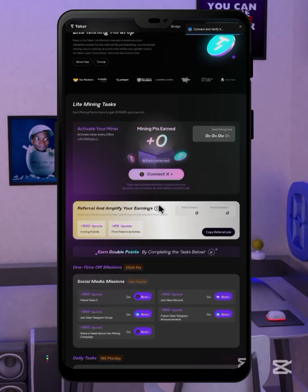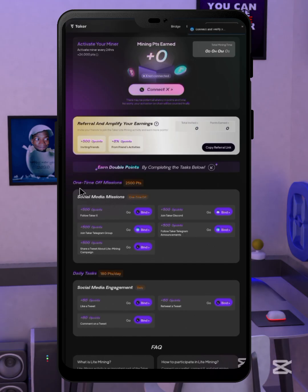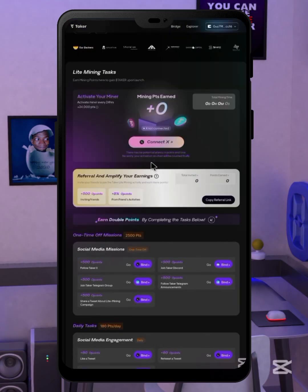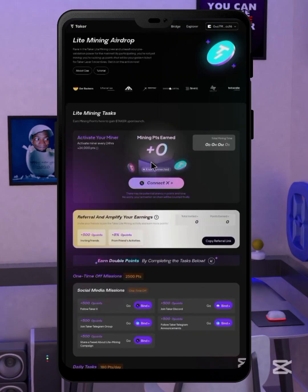After the wallet connection, make sure to connect your X account. Here you will start mining. Scroll down and complete all the missions to earn yourself some points. After this, come back here every 24 hours to restart your mining — it only takes a minute or two every 24 hours once all the necessary setup is done.